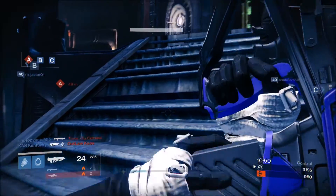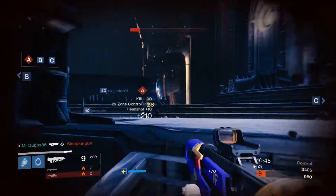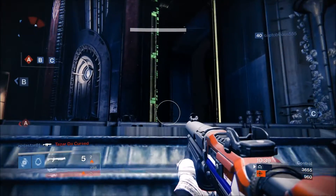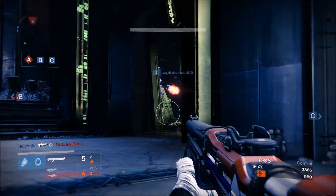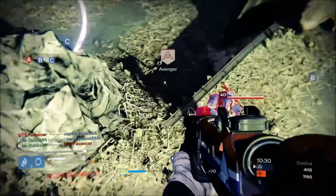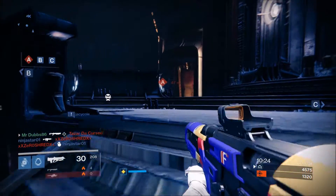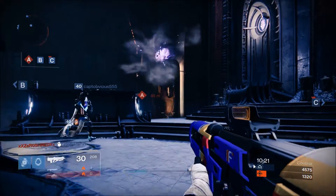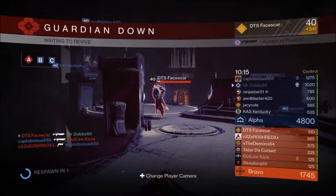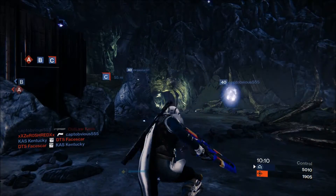Behind us — time to pull out a shotgun. We're getting shot from behind. Sometimes you just need a shotgun because a primary just won't do it. That Waltz though — those high caliber rounds are beautiful, I absolutely adore them. That's why, kids, you need to use a special weapon from time to time, because if you try using your primary in a close quarters engagement like that, you're gonna have a bad time. That's what happens when you use anything other than The Last Word up close.